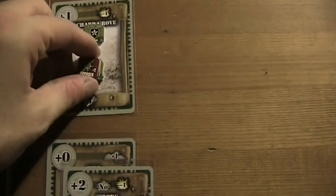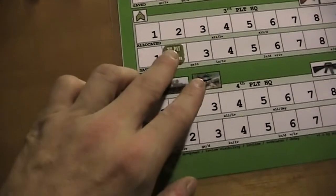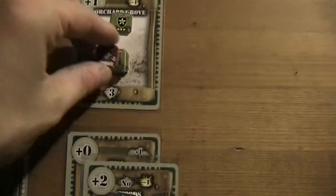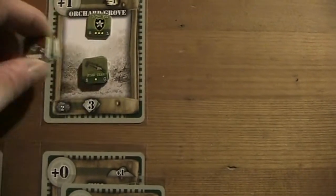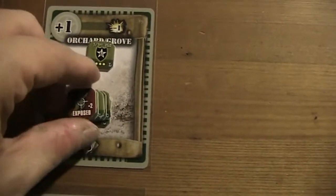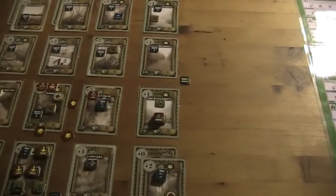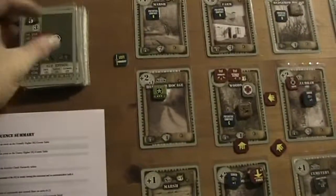That was another action point. Now I'm going to give another action and order these two fire teams to make a rally attempt to constitute a new unit. Fire teams are supposed to be green, so we are only allowed to draw one card. This time we were not lucky.